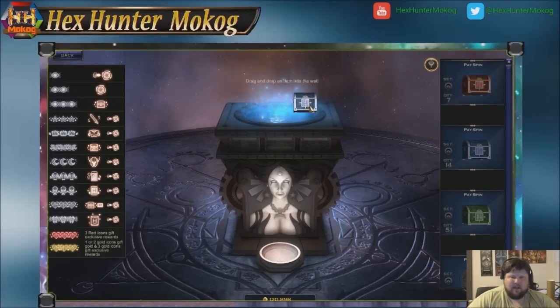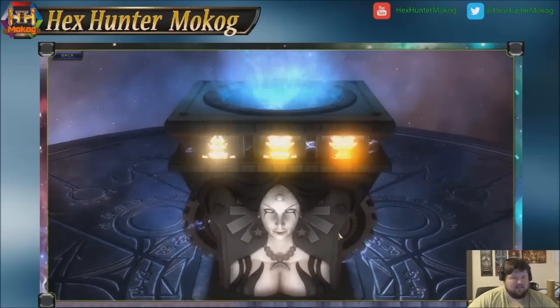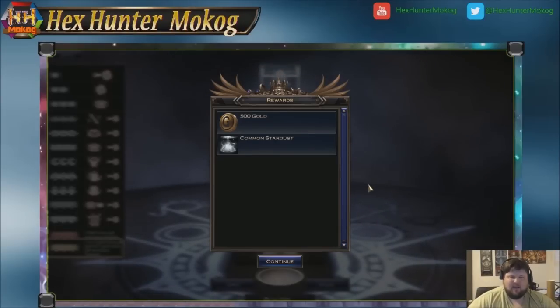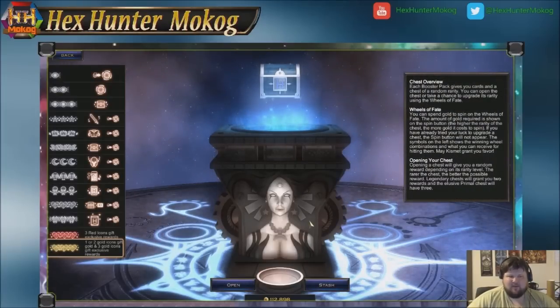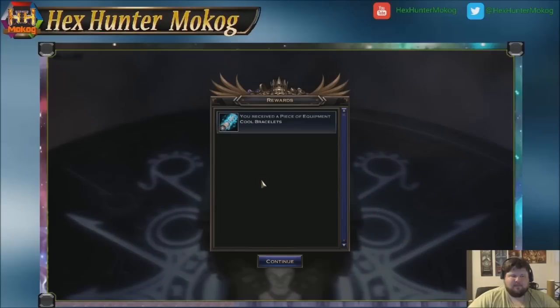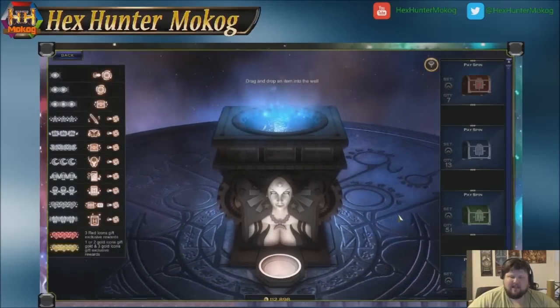Now for rare chests — even though they cost more, when you want to start going for primal chests, this is where you start. It costs 8,500 gold, which is a steep price — at least a couple runs through PVE content or two to three runs through the arena depending on how progressed you are. As we see, even though we hit a gold icon, we are still down 8,000 gold. The common dust is a consolation prize for not upgrading to a primal. But now we can go ahead and open the rare chest — and we got some cool bracelets, a piece of equipment we haven't seen from any of our common chests so far.